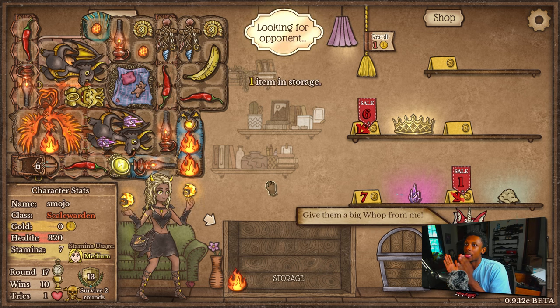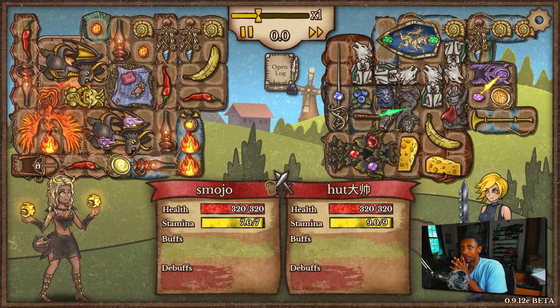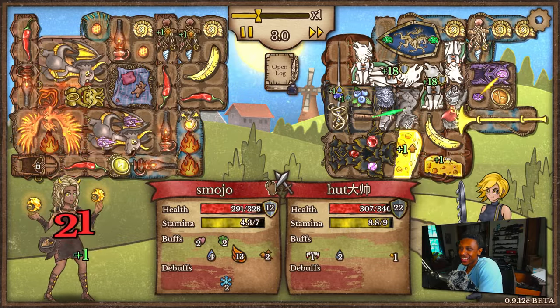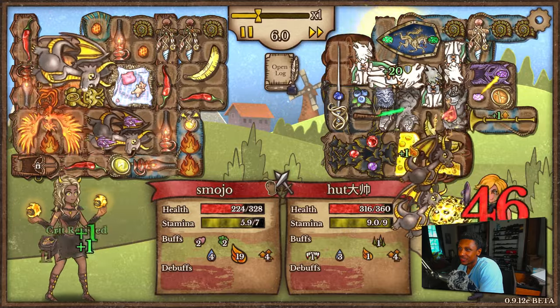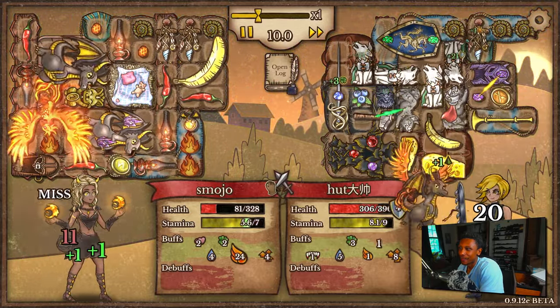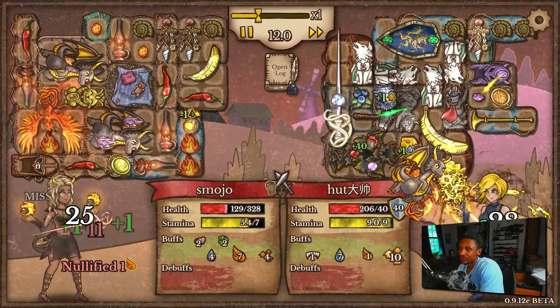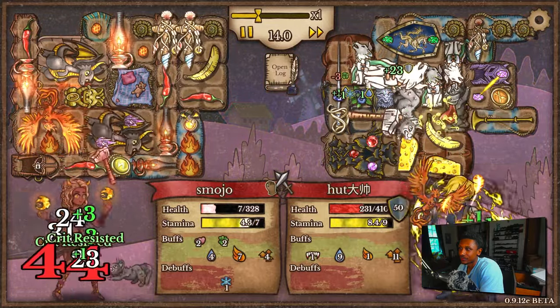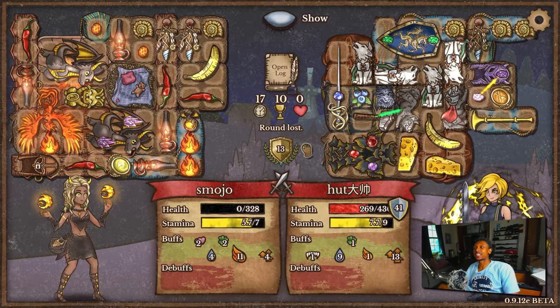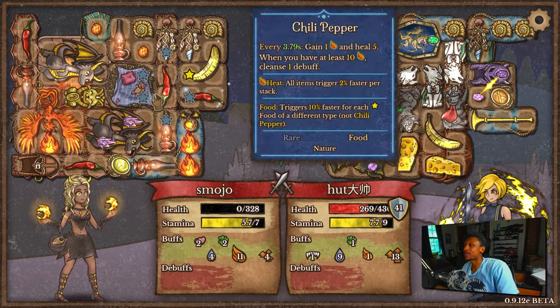All right we're gonna win — whoa, I take that back. 46 criticals and he's still at maximum health, and then we're just dying. We got our ten wins though — we should have left at ten wins, but interesting build.